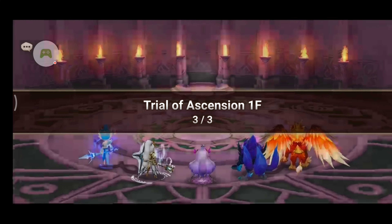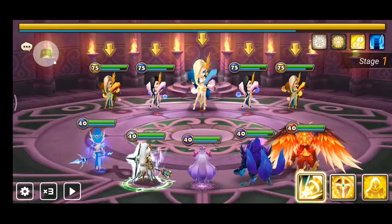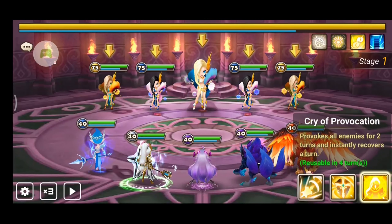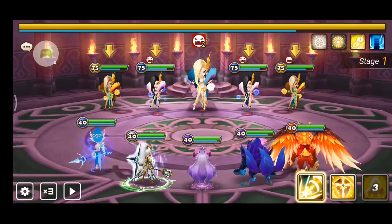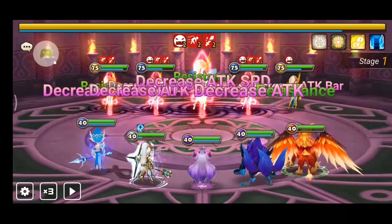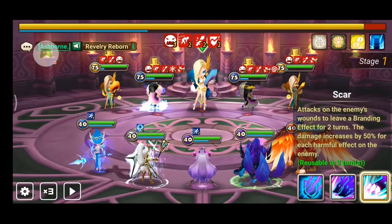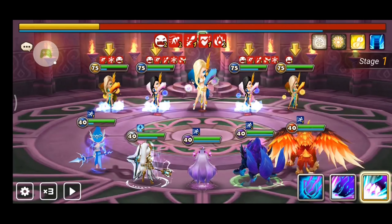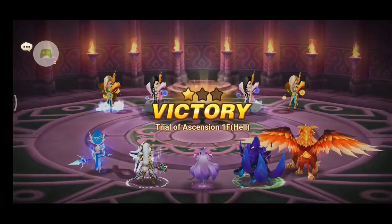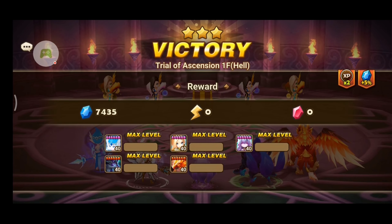For the third stage, your focus should be to prevent Lima, or the boss, from using its third skill that grants immunity and invincibility. In order to do this, you can either provoke or keep lowering its attack bar, since bosses are immune to inability effects. Once you've broken the boss's defense, it'll be much easier to defeat it. That's it, you win. If you found this video helpful, tell us all about it in the comments.